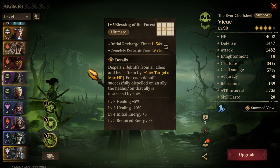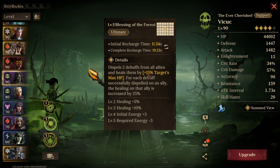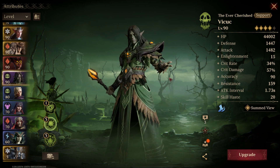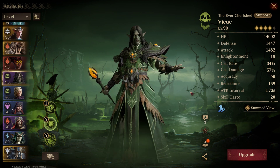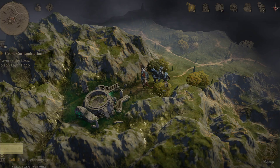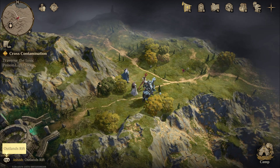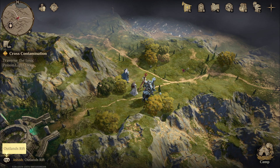As you see here, he dispels two debuffs and for each one dispelled he gets an extra 25% healing — so that's 50% plus his base 15%, plus another 15% if you book him. So tons of healing if he's dispelling debuffs. That makes him probably the best epic healer in the game when he's dispelling debuffs. If he's not dispelling debuffs he's just a very average healer. That's all I have — if you guys check out the description, click on those links for me, I really appreciate it. Y'all have a good one.